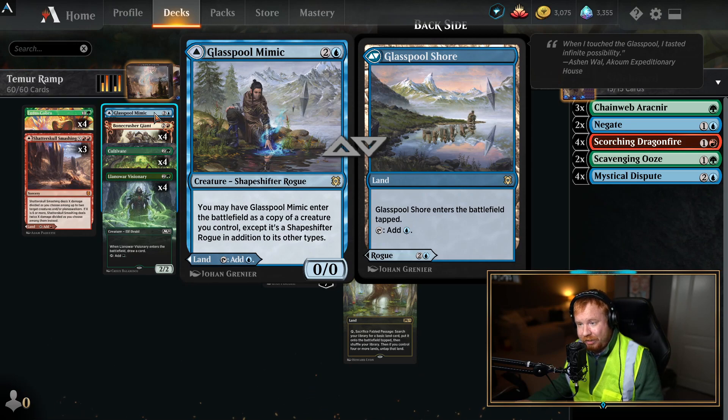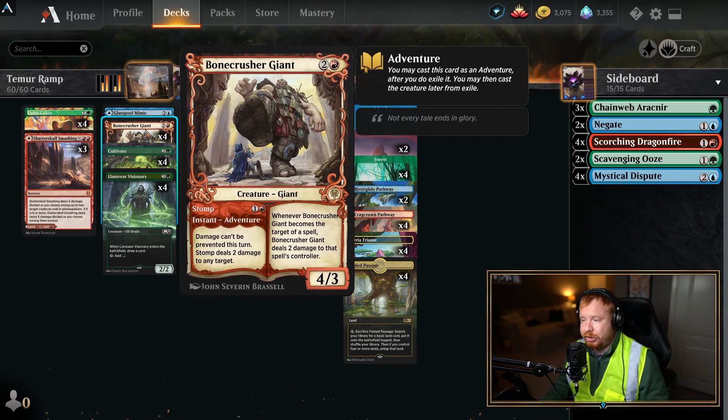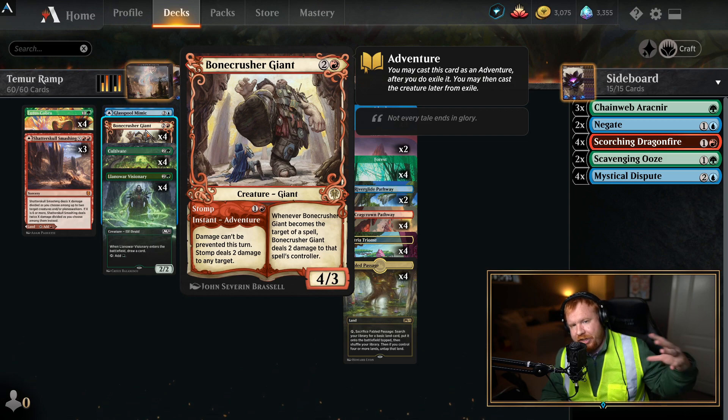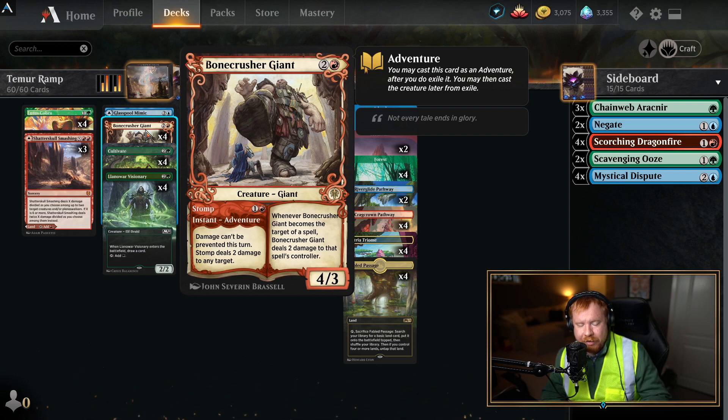One Glasspool Mimic so we can copy literally anything on the field, which can be helpful in quite a few different matchups. Bonecrusher Giant — there's a reason. I think it was at Worlds, like two weeks ago, they released the metagame numbers and I think Bonecrusher Giant was in like 94% of the decks or something like that. It's crazy — it's insane — but this is such a good card.